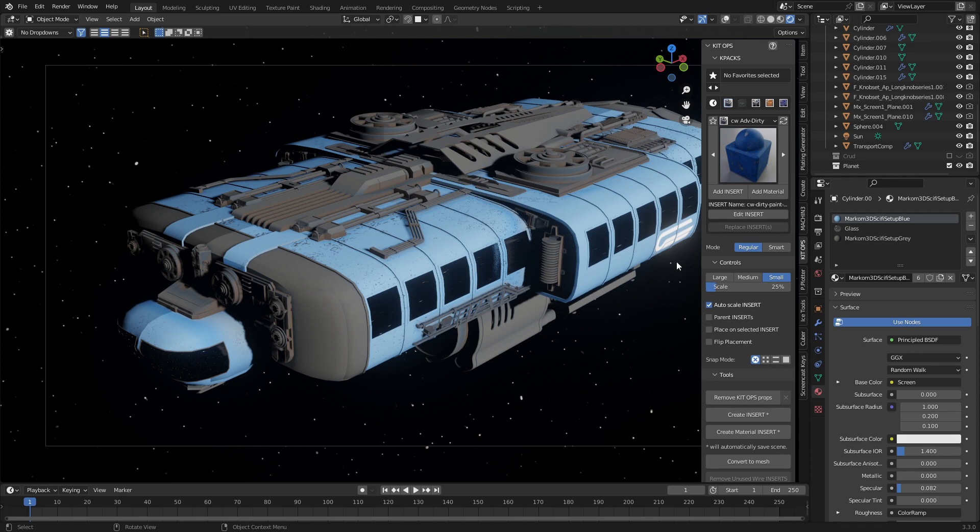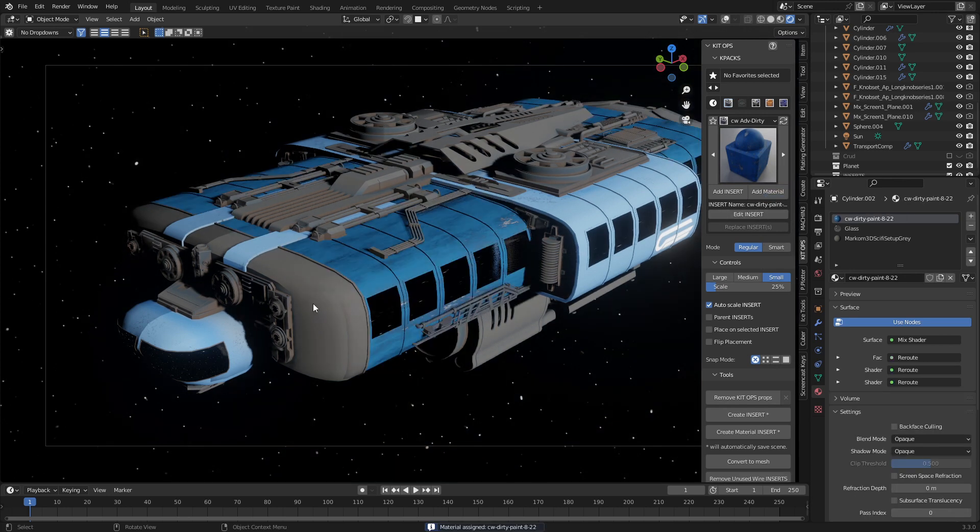We're going to be looking at Chip Walter's material library for Eevee. I'm just going to go through some of these materials. This ship here was created on a live stream on Sunday night. Once you've set everything up, I'm just going to go add material — advanced dirty — and we can see what this material looks like.